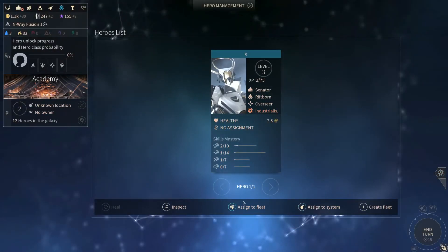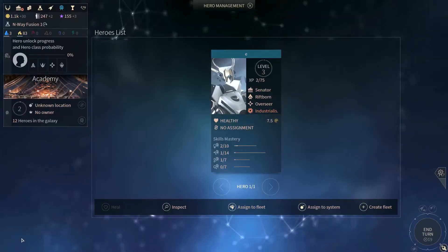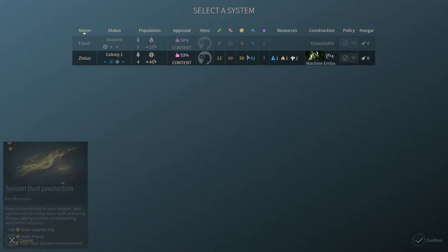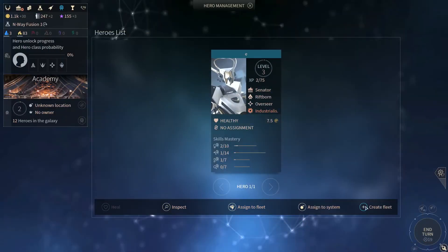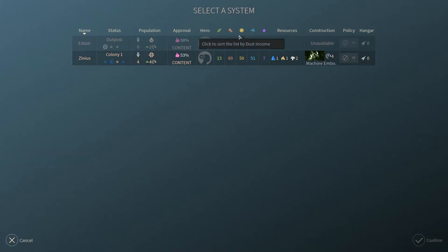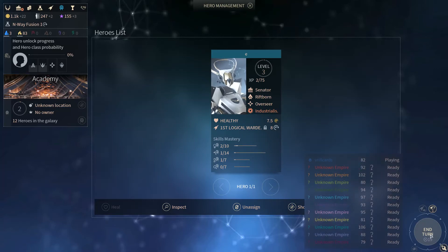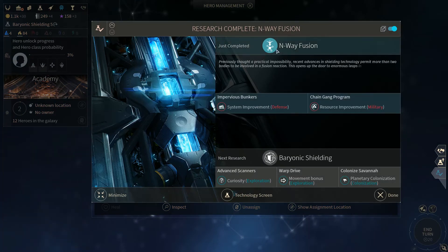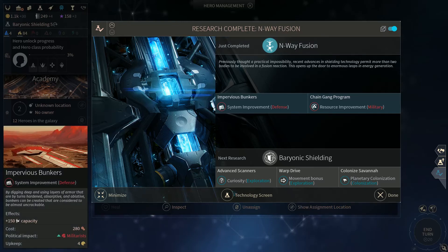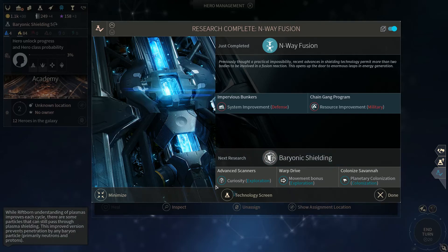Unassigned heroes, hero management — assigned to fleet. Why can we not assign to a fleet? We'll create fleet. I don't know what that did. Alright, so we finished N-Way Fusion. We can now build Impervious Bunkers, which is a system defense — gives us 150 extra manpower. And we got the Chain Gang Program, so we can convert one population into 300 manpower. Next: research Baryonic Shielding.